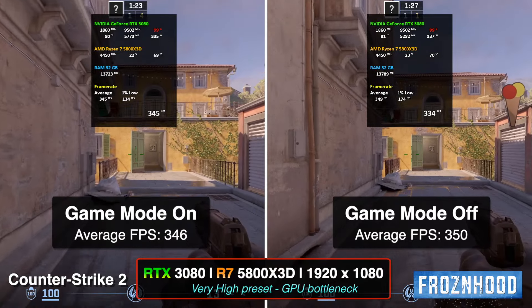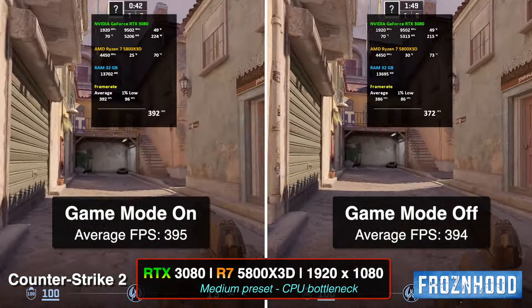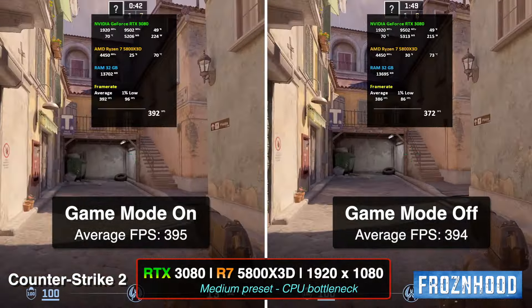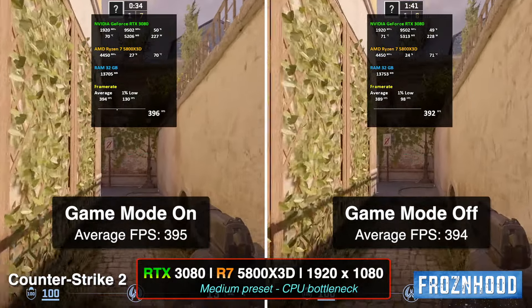I achieve a GPU bottleneck with the very high preset. Reducing the graphics quality to medium preset changes the bottleneck, but that doesn't change anything. I tested every CS graphics preset several times, and I always get the same results.